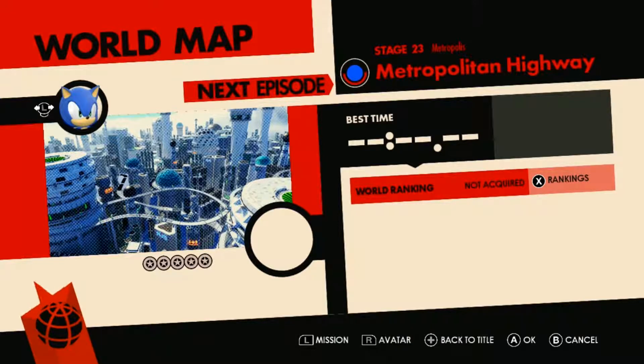Before I begin this level, there's something I want to bring up — the red rings. What do the red rings do? If you collect all five, they become number rings. You do get an achievement for collecting all the red rings in a stage. There's a total of 120. Collecting a certain number of red rings also allows you to unlock extra stages, so you can unlock more wispons for your avatar character.